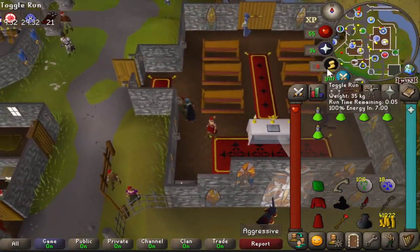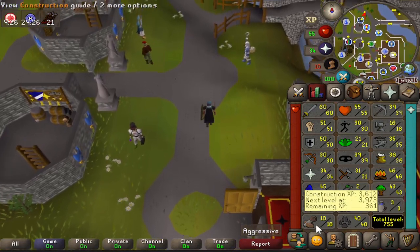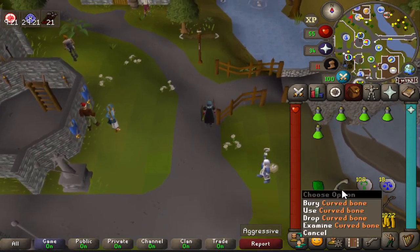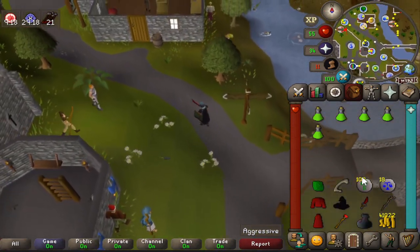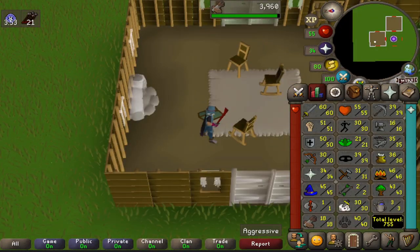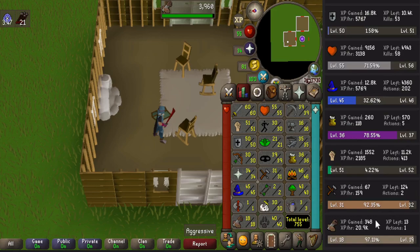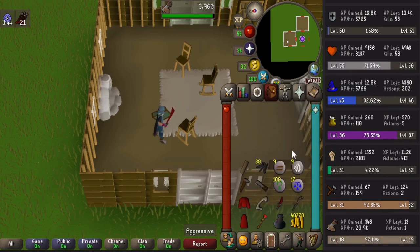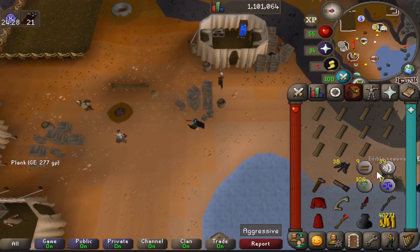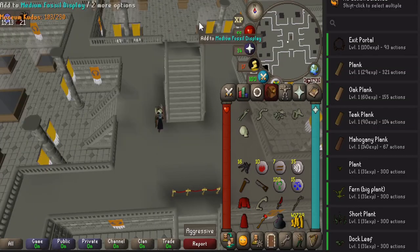I'm going to throw this stuff into the looting bag, drop the wizard hat now that I can buy a blue one from the fancy clothing store in Varrock, then get a hammer, saw, and nails and start collecting planks to get up to 30 construction. I really don't want to drop or bury the curved bone because if you bury it it's only 15 XP - I'd rather use it for 6k construction XP. That said, this method kind of does suck - 348 XP for 12 planks.